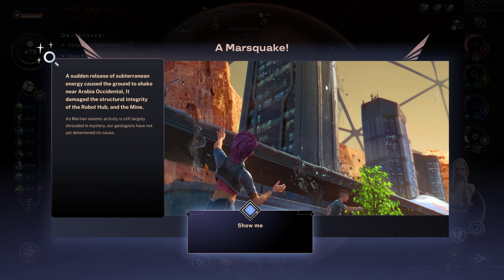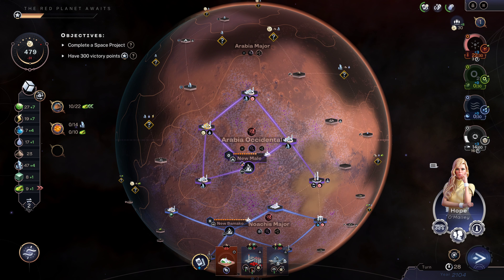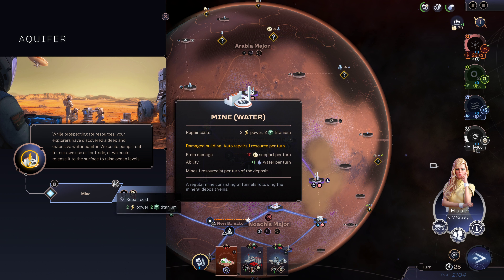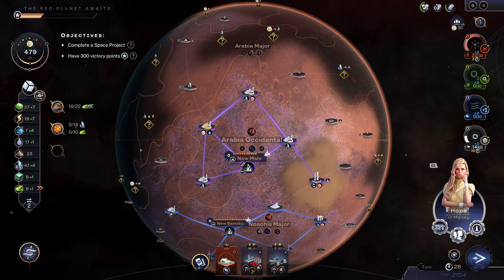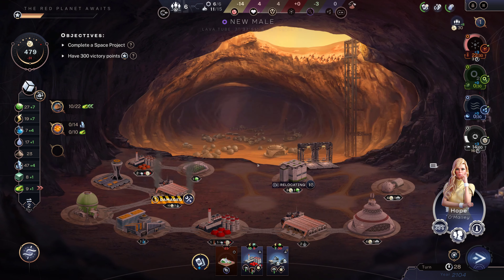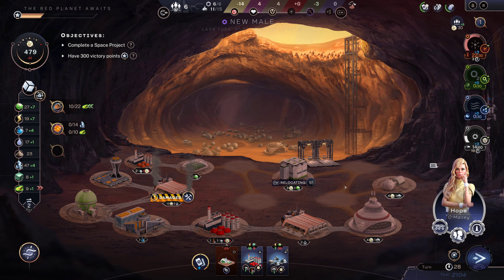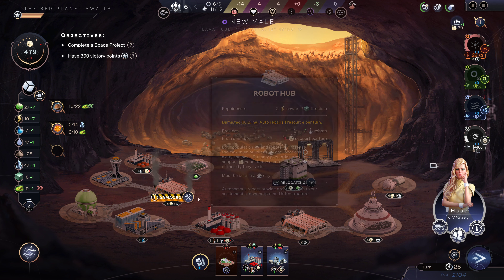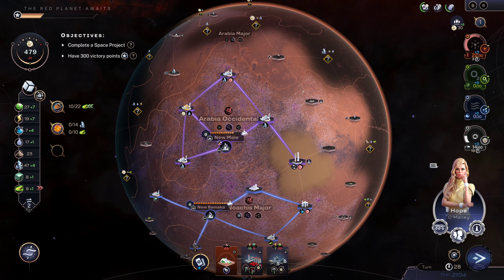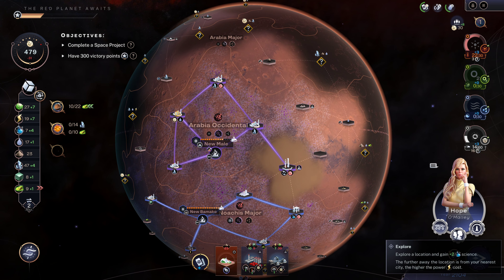Marsquake! Okay, so that damaged our robot hub and a mine. That damage is costing us 10 support a turn and it'll take four turns to repair on its own. I think I can afford that. The robot hub was also damaged — same situation. That's 20 support per turn for four turns, so 80 total. I think I can afford that — not the end of the world.